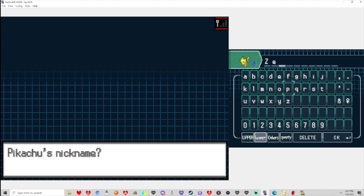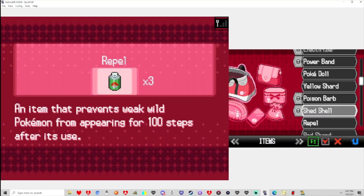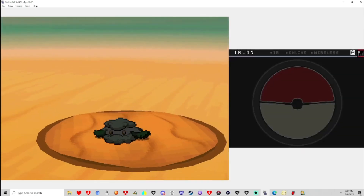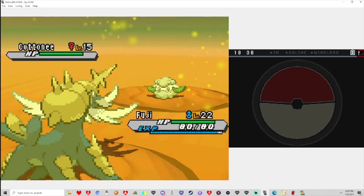Welcome to the team, little buddy. I'll give it the Eviolite right now that I picked up earlier, since it's going to need it as a Pikachu. Out of curiosity, what else could we have gotten? Alright, I don't really feel that bad anymore. I think it's time we head back to the gym leader at this point. I know about the roadblock, and I forget if we have to fight a certain boss trainer first.